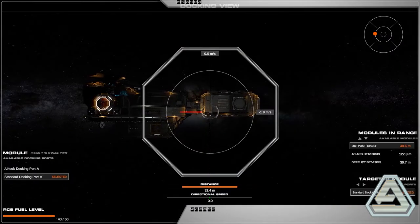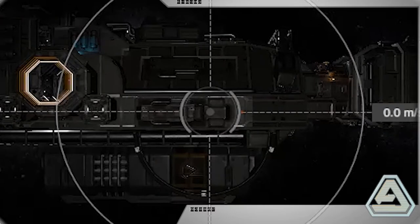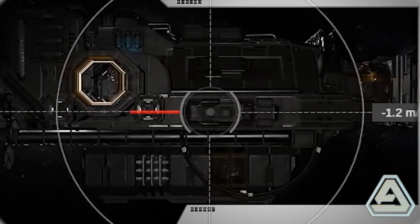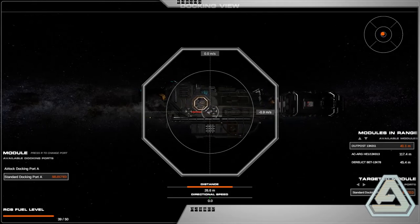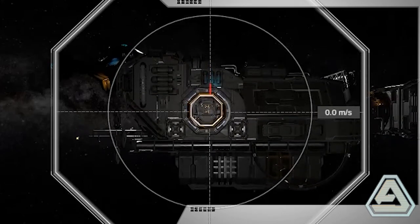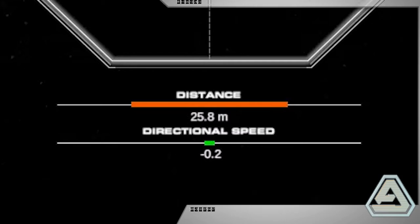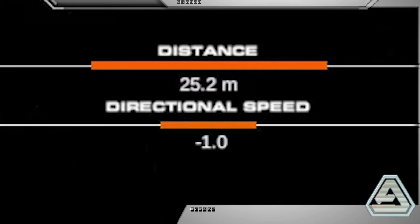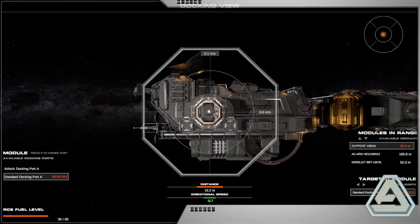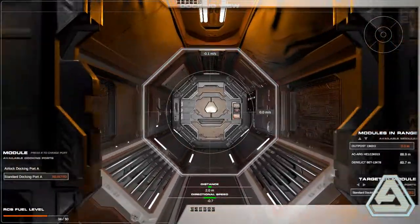You can then steer the pod into place using its thrusters. Movement speed and direction is displayed by directional red lines protruding from the centre of the docking reticle. It's best to only move one direction at a time until you are used to how the pods operate. Movement speed forward and backward is displayed on a bar at the bottom of the screen. The bar will be green unless you are going faster than one meter per second, when it will turn orange, indicating you are moving too fast to dock. Once you have moved the pod close enough, the auto docking system will kick in and the pods will latch together.